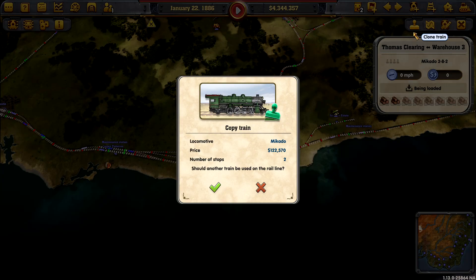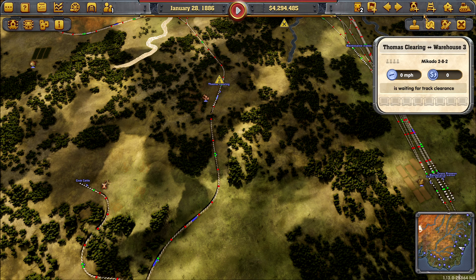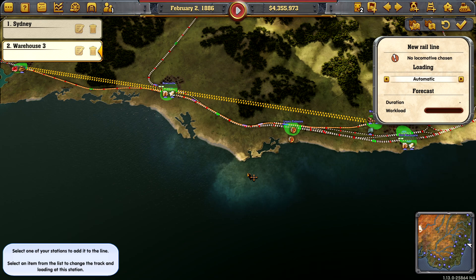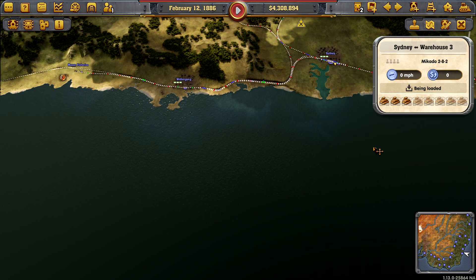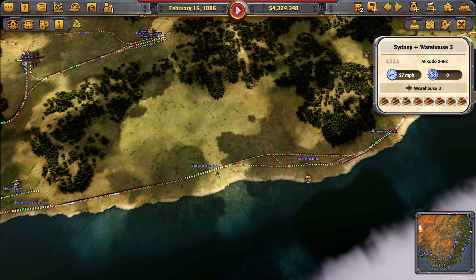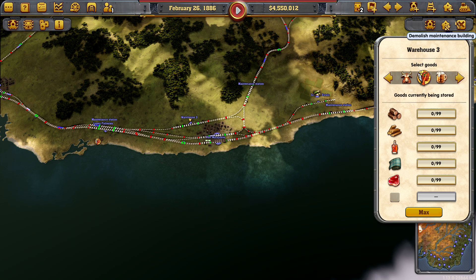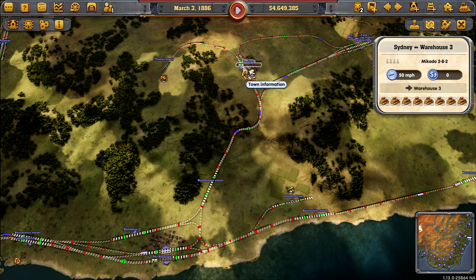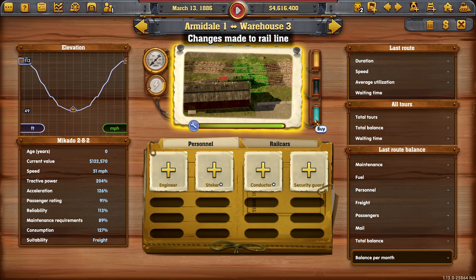We're going to get a couple of those running — start filling up that warehouse with wood. We can start thinking about Sydney taking stuff into that warehouse, pulling it out as well. Freight only, get another Mikado. What else could we put in there? Meat — yes, let's do meat. We do struggle to get meat around there. Now what else do we need to hook up? Armadale — go to that warehouse, pick up the goods, freight only with the Mikado.